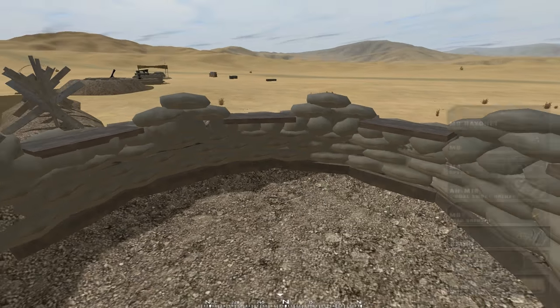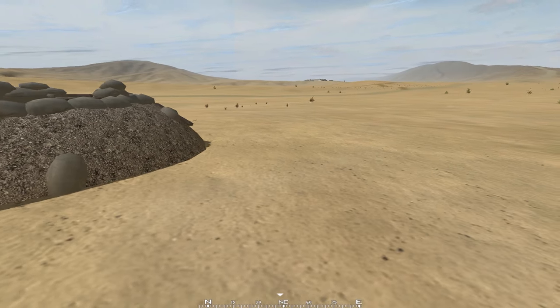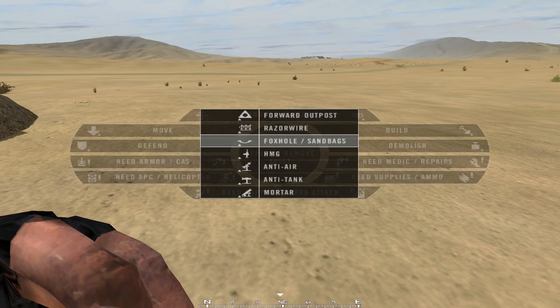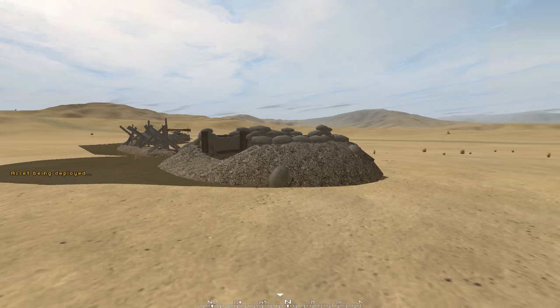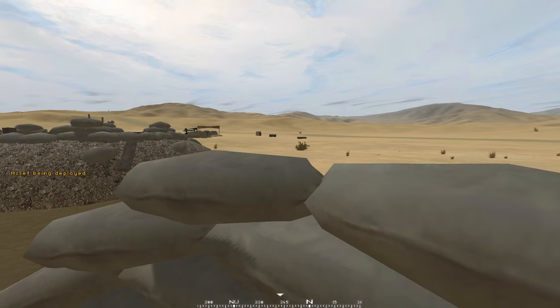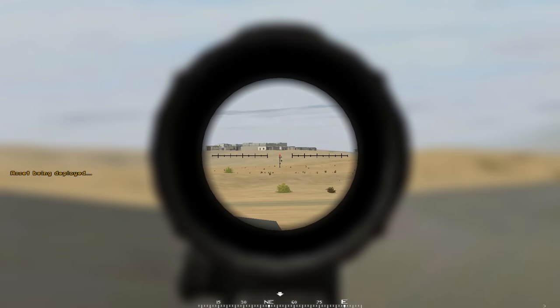The foxhole is cover from the front and sides but not from the back. Then there are sandbags — right-click to place them. They're a smaller version of the foxhole. Same principle but smaller — you can crouch and shoot through them.